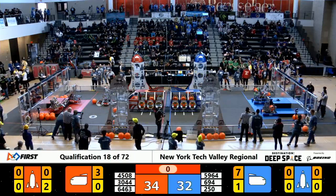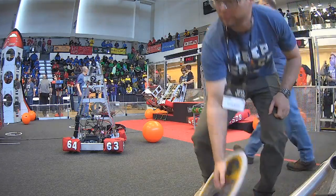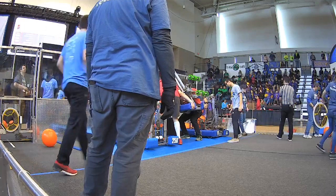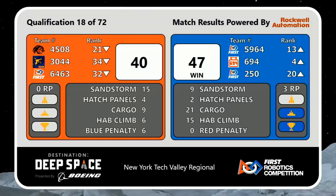Looking like Blue. Scores are in for that last very close match. Blue Alliance pulling it out, 47-40, down one robot — they're making magic happen. Blue Alliance secures three ranking points for that climb at the end of the match, and two for the win. Team number 6-94 moves up into fourth place, their Alliance partners moving up as well.